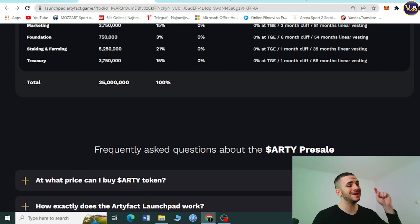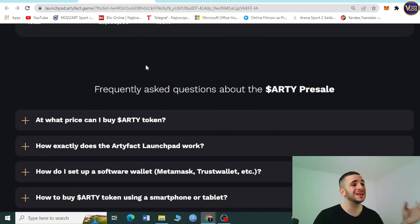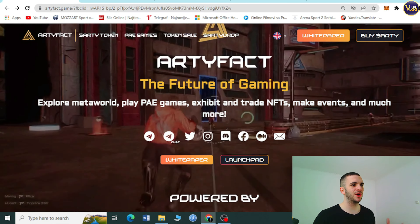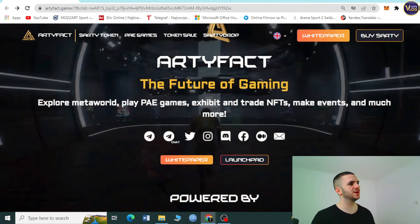There's another great section: Frequently Asked Questions about the RT pre-sale. Every possible piece of information you want to know is right here. They've prepared answers to questions you haven't even asked yet — like at what price can I buy RT tokens, and how exactly does the Artifact launchpad work, plus plenty of other details. Check out their FAQ section for sure.